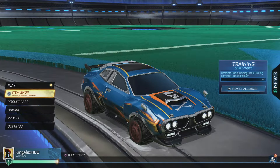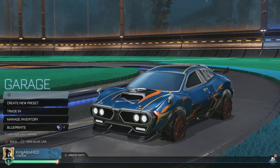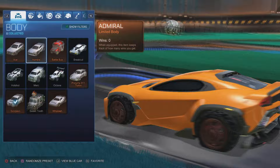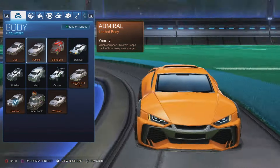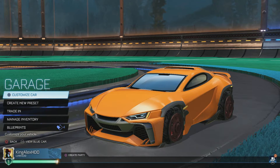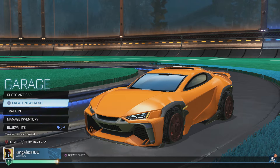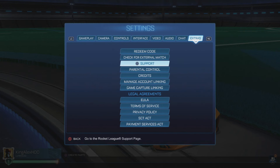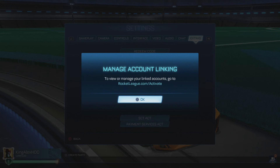This is actually the vehicle in Fortnite, but we're gonna switch to the other car which we're gonna get for free. The car that you guys are gonna get for free — I believe it's gonna be this car, and this is the car we are gonna get in Fortnite for free, it won't cost you anything. Now the next step is to connect your Fortnite account to Rocket League. If you don't know how, go to Manage Account, link it, and go to rocketleague.com/activate.